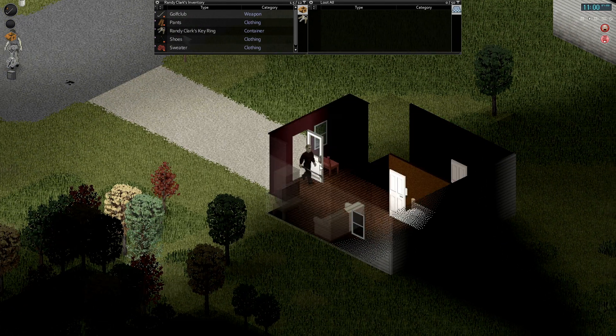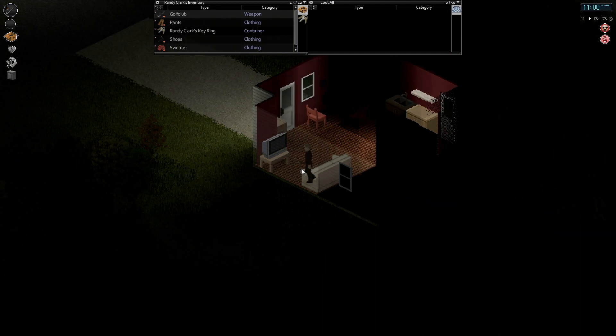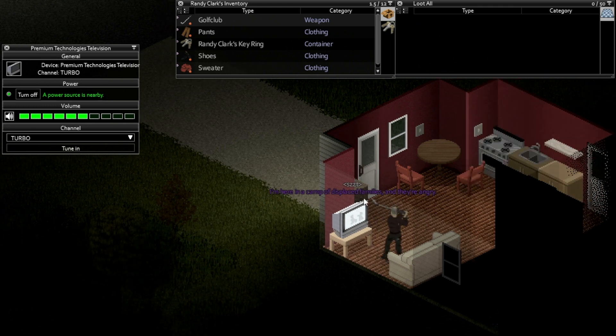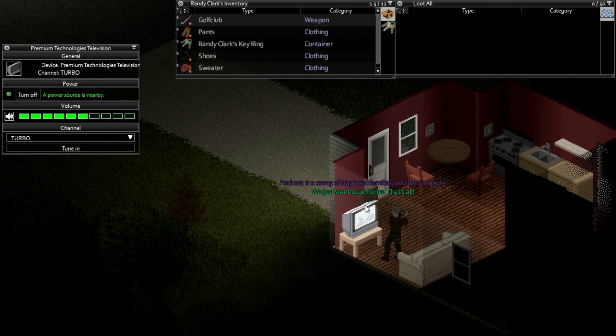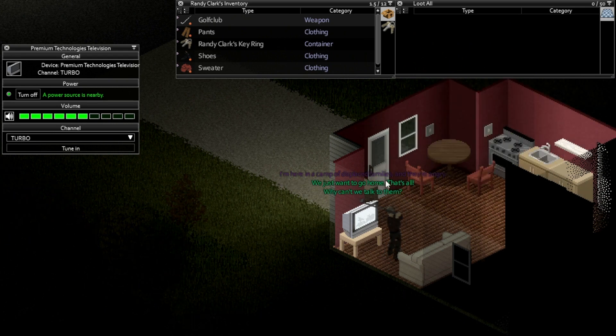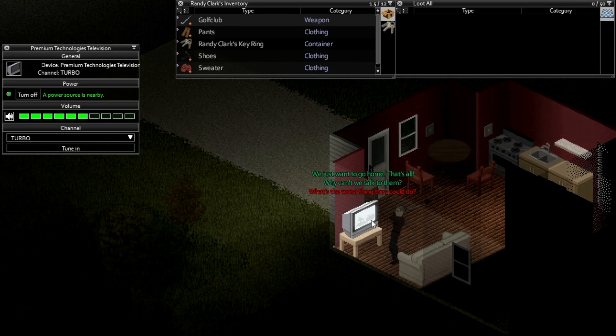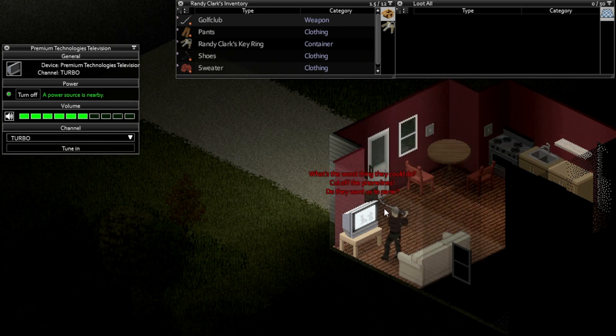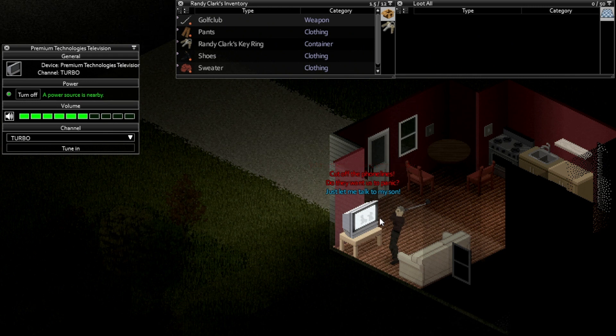Let's try and find somewhere else with a TV to actually listen to something. I think there's one in here — yeah, here we go. Let's turn this on. 'I'm here in a camp of displaced families and they're angry. We just want to go home, that's all.' This is some sort of news report. 'Why can't we talk to them? Cut off the phone lines — do they want us to panic? Just let me talk to my son.' We turned down the volume — it probably won't attract as many zombies. 'Officials have told us to expect a full statement this afternoon — until then, this is Christie Cormick from Triple N on the Knox event line.'